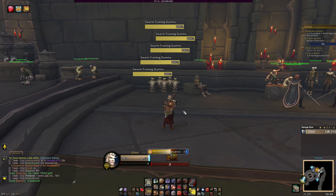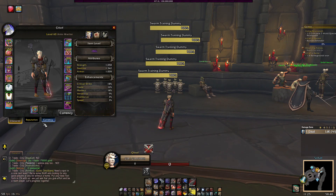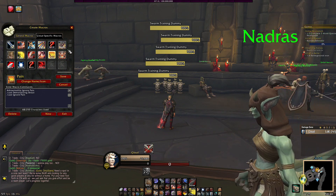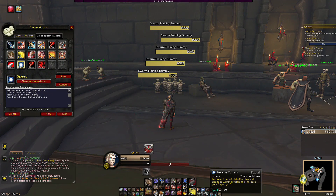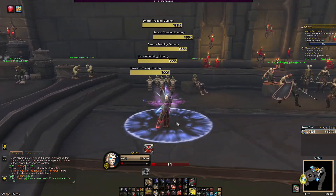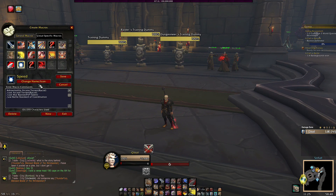I don't play Fury too much so I don't really have any macros for Fury. I think that's pretty much all the macros I use. I do use a racial macro and I have my War Banner tied to that, so when I press my Arcane Torrent it will also drop War Banner — it does both at the same time. If you're a Blood Elf it's really helpful: if you're facing Paladins you can remove the BoP, if you're facing a Druid you can take away the Thorns. Really nice.